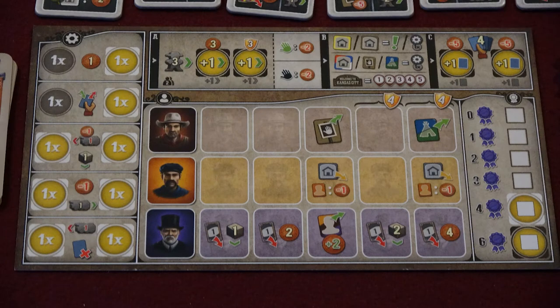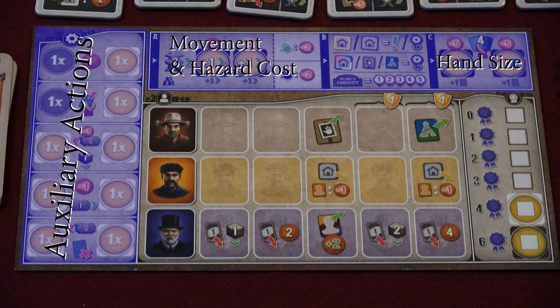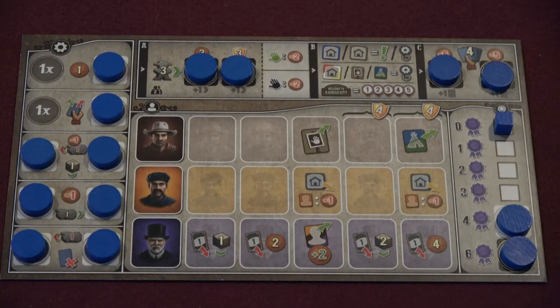This is an example of one of the four player boards in the game — they are all functionally identical. Each player board can be separated into three sections. On the left side and top are the auxiliary actions, movement speed, and hand size indicators.